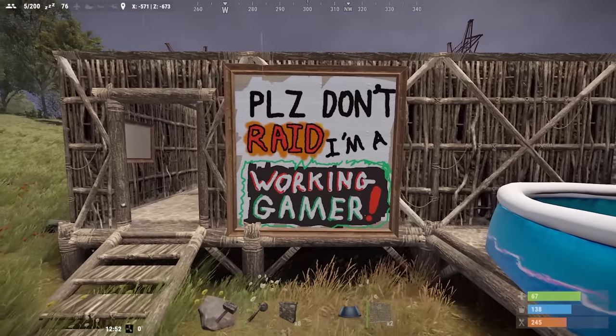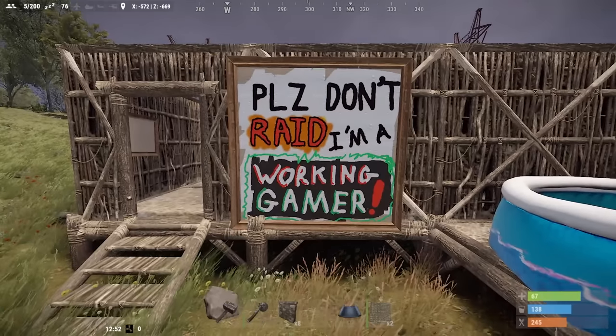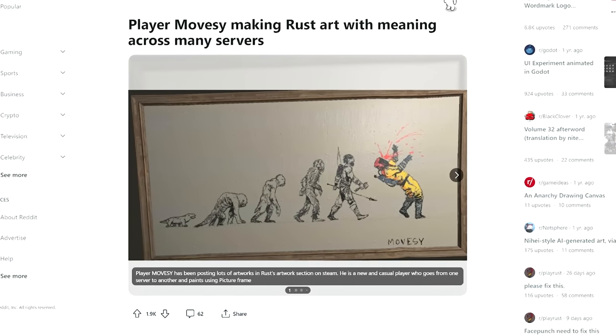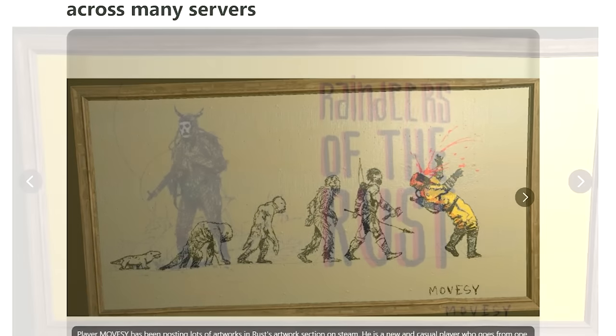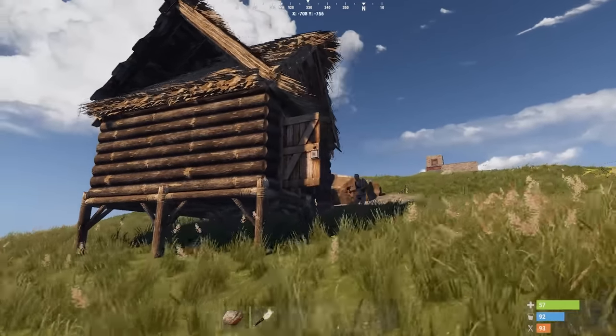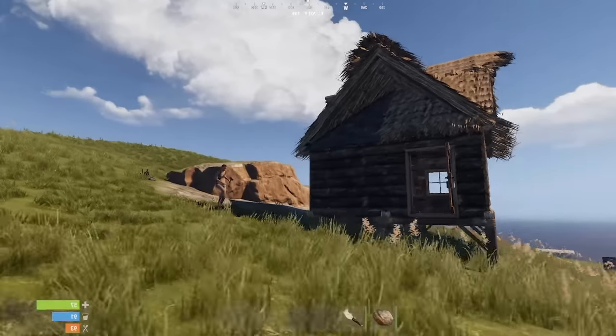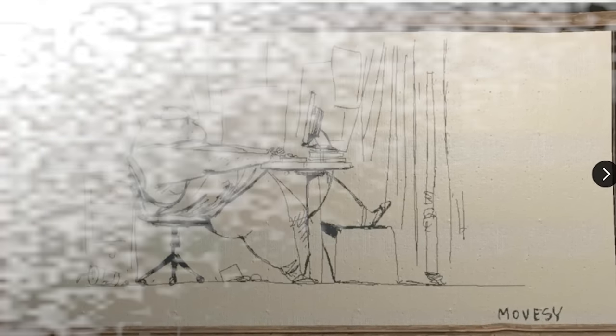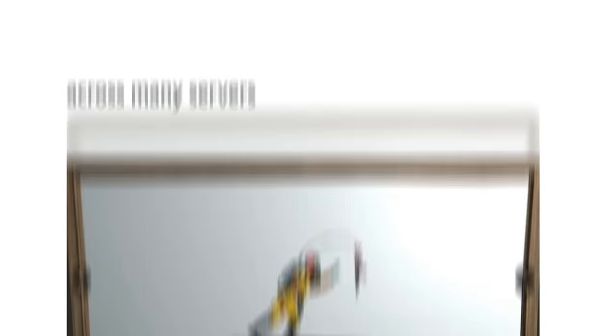There are people who can create some really incredible, fantastic works of art in this game. One such creator is this guy named Movesy, who travels from server to server making artwork. The art in Rust is temporary by nature — server resets mean everything you make is eventually lost forever, so seeing someone so talented and dedicated make art for strangers that doesn't last is impressive, and also maybe a little crazy.